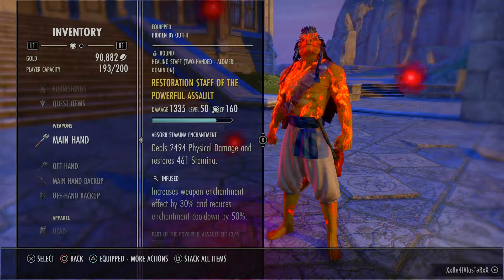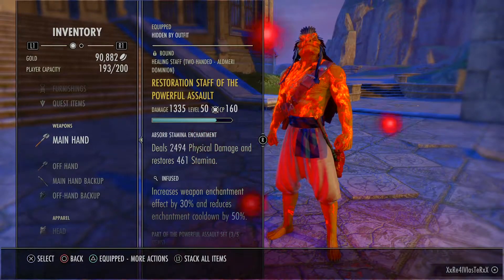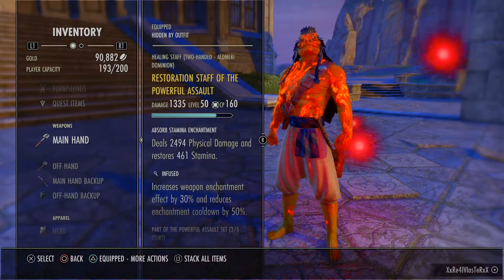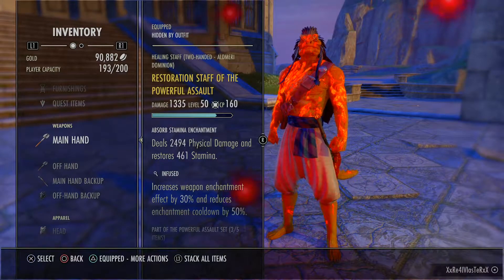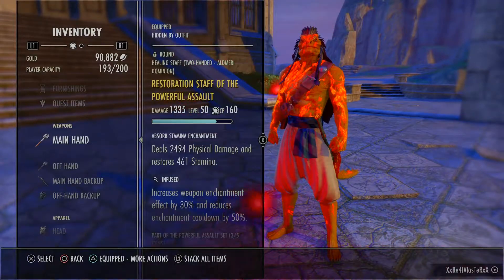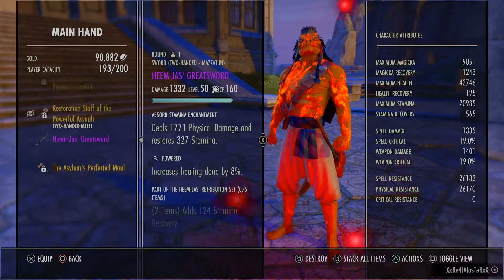On the back bar there are a few options. We got the Resto with Powerful Assault — this is another Restore Stam enchant, and with you being the tank you just need more Stam. I'll probably go Crusher here and Restore Stam there. I do have the Resto on right now, but I also have a Lightning Staff if I need it — that one is charged Lightning in case I run Lightning Wall.